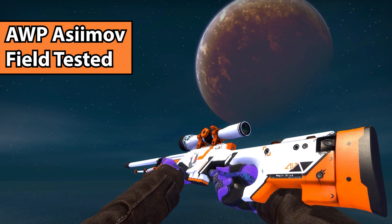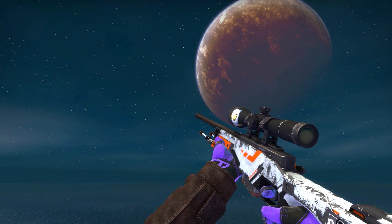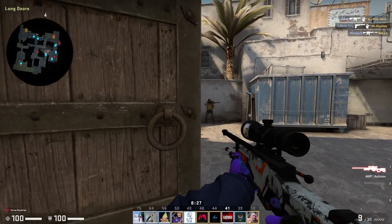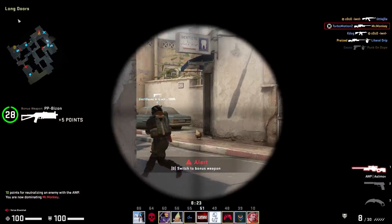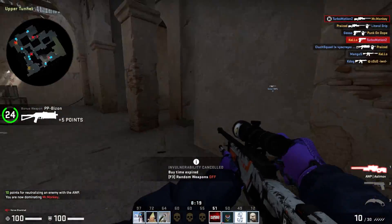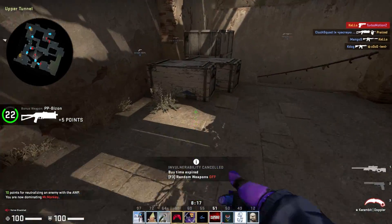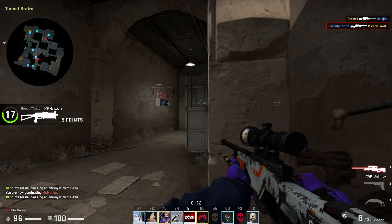Next up, we have the AWP Asimov, also known as the AWP Blackamov. The only way to get a Blackamov is to have an Asimov with a float above 0.95, which is relatively rare and increases the overall price. Getting a really good Blackamov can cost hundreds of dollars versus just dozens for a regular Asimov. They're a little expensive, but in my opinion, they look better.